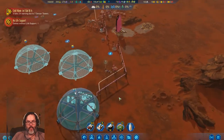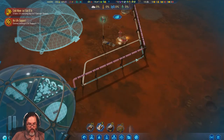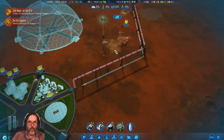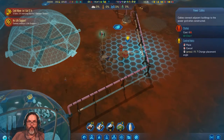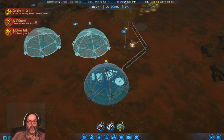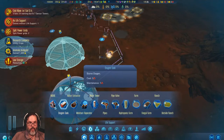I need to relay this cable. We should not have a split power grid. Now I need to put in a MOXIE — I'm gonna put him out here, and we will put in another water extractor.